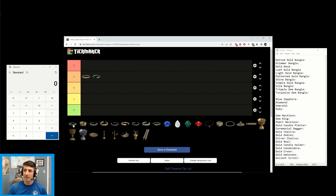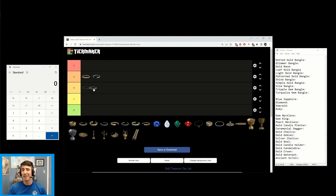Next up is the Gold Band. Unfortunately, at white tier it gives you 4 gold, so it is 33% worse than a white tier Glimmering Bangle or Dotted Gold Bangle. We're going to put it in B tier — it's still a decent item, but it is only worth one more gold than a gray version of itself.